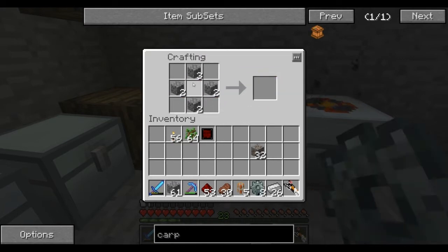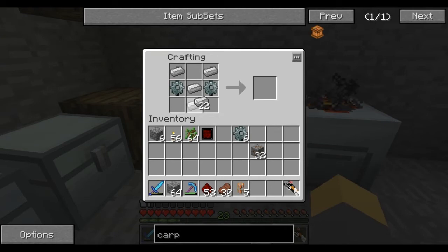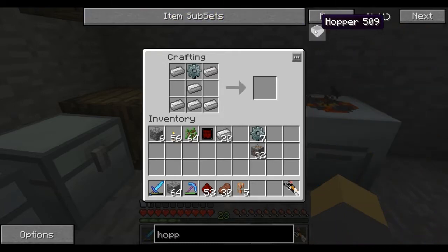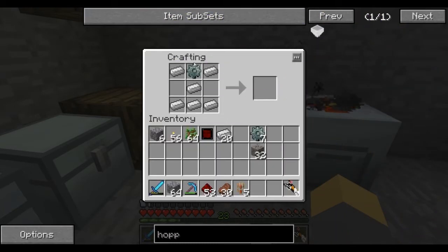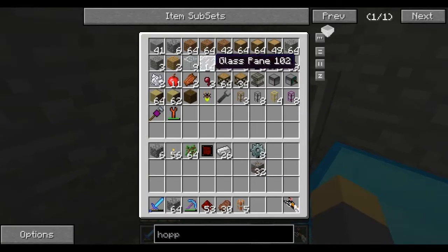I'm gonna make some stone gears. I don't really know the recipe though. Is it something like this? Yeah, it is, it's just like that. So we're going to make some hoppers - I would have never guessed that actually. We're going to make some chests, two of them. I'll use this wood because I have an excess of it.